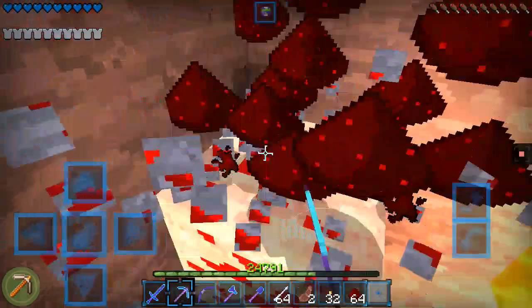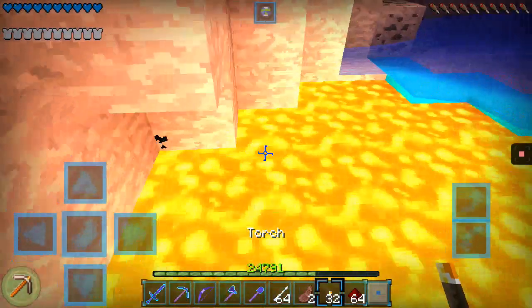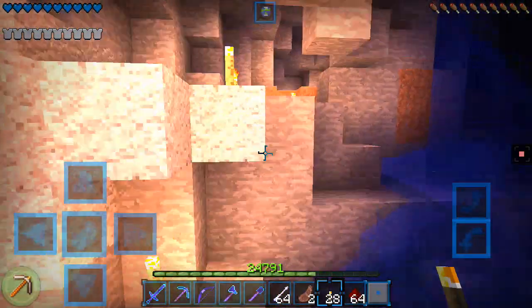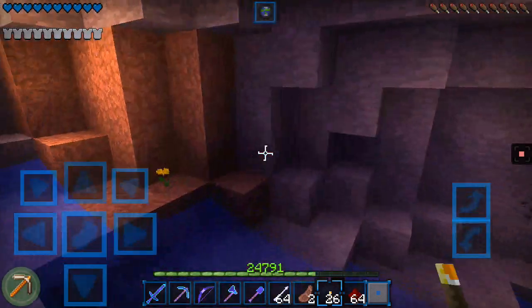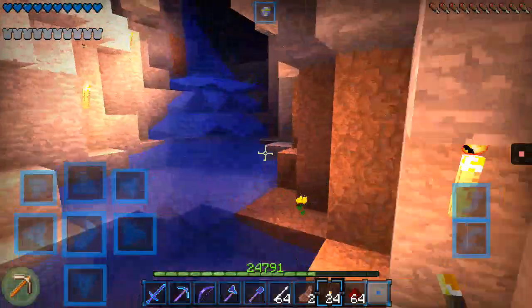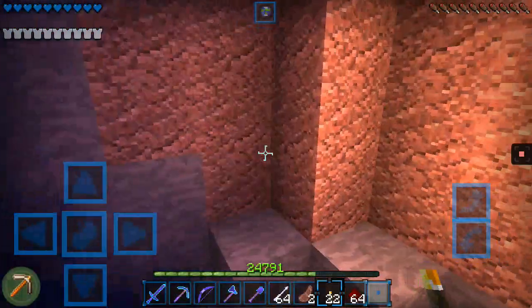You have to mine them one by one so it collects all of them, otherwise they'll just fall down. If there isn't a zombie spawner nearby, then we've encountered our first mob in ages.